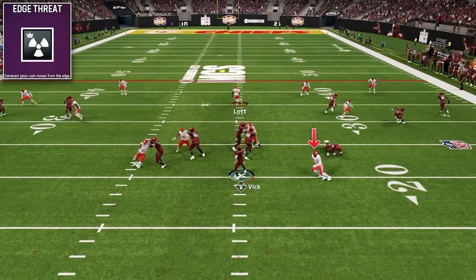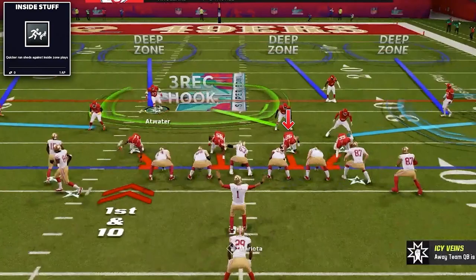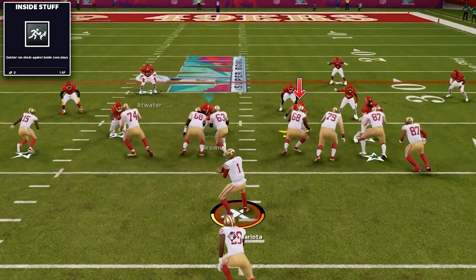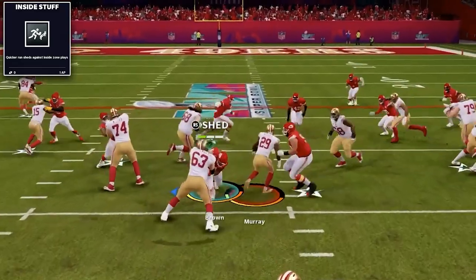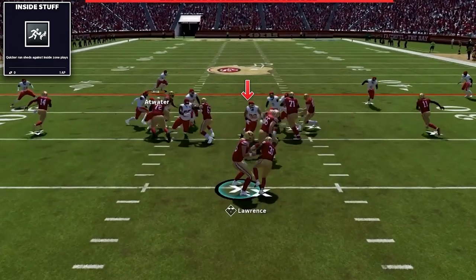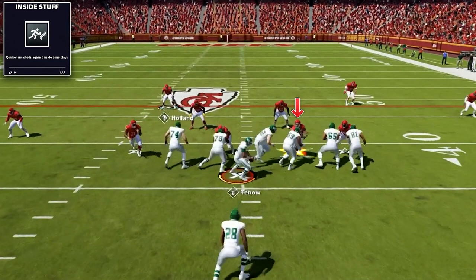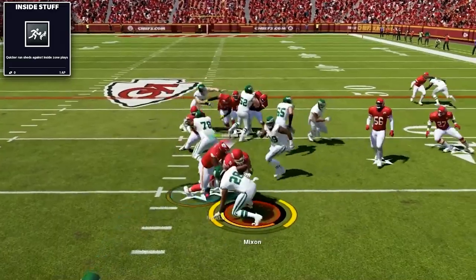If you can put at least one edge threat on one of your defensive ends, that is ideal. Then lastly, I have at least one inside stuff on your D tackles if you can. We will always be playing two high safeties in this scheme, so we need to be able to stop the run with our front seven. Having easy wins where they blow up the run on the inside will really make playing these match coverage schemes that much more effective.